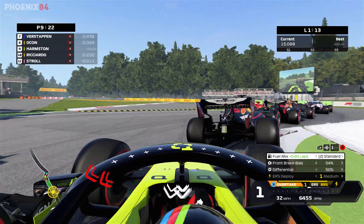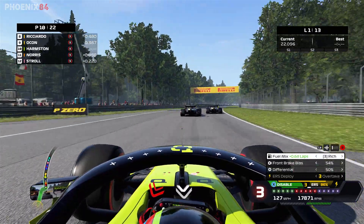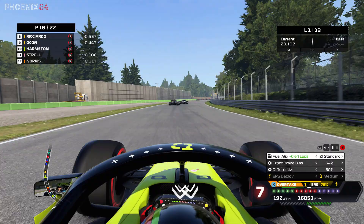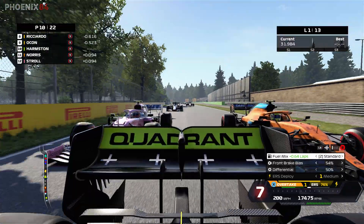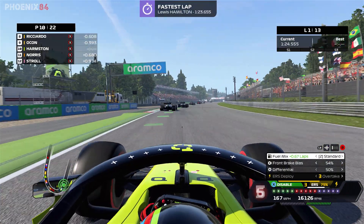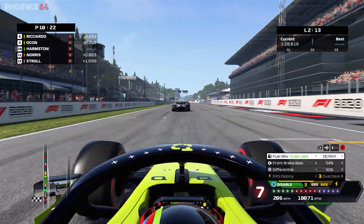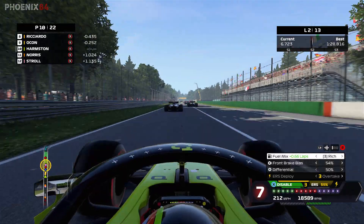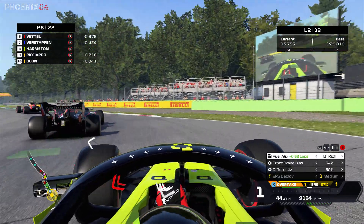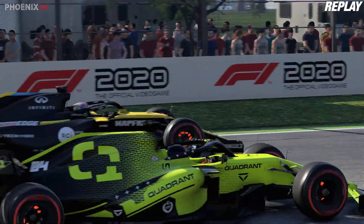The acceleration from the V10 — it may not have top-end speed but the acceleration beats the V6 every day. We dive down the inside of both Renaults, go around the outside — a little bit of door-banging with Ricciardo on the outside — and we're up into P10. One of the better starts I've had on this game. We do lack a little in top-end speed due to no turbo, and the technology improvements since 2004.